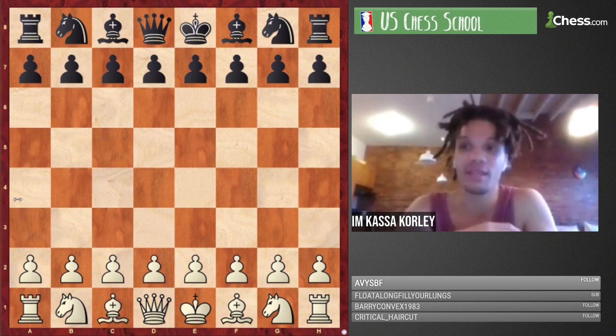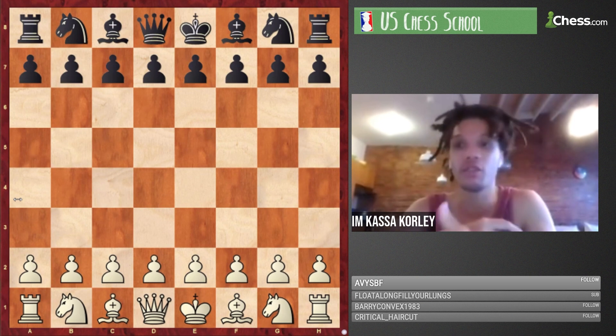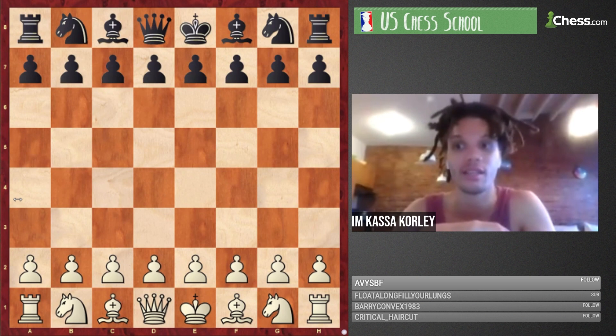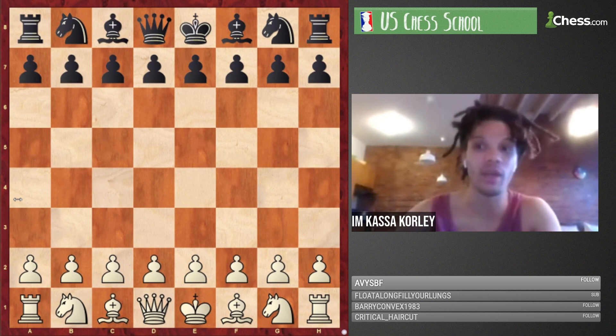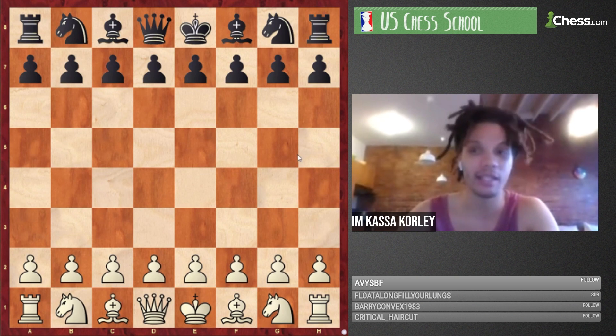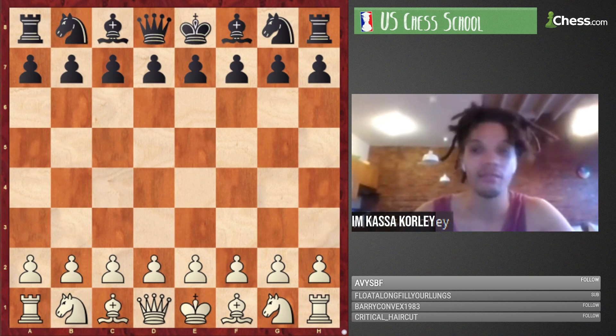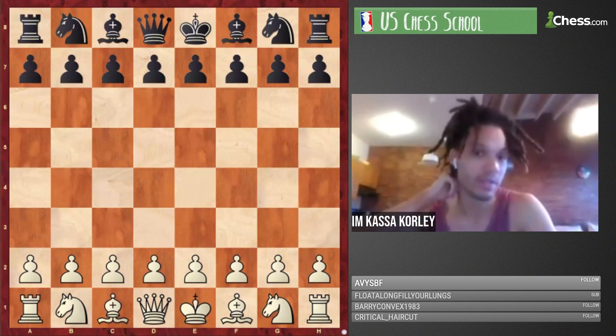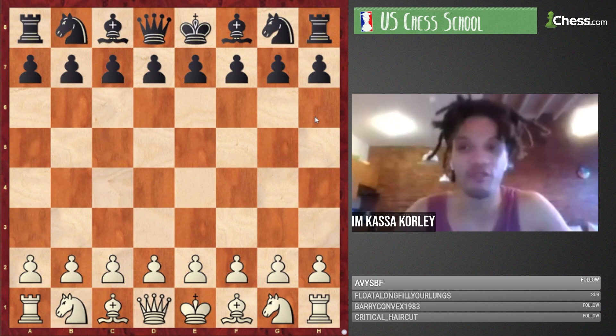What I typically do is go over these games without an engine. When I'm confused or would have done something differently, I create a two-to-four move variation that I considered, then check how far off the evaluation is. By trial and error, you're able to figure out whether you could do this or that — a very useful way to go about your business.